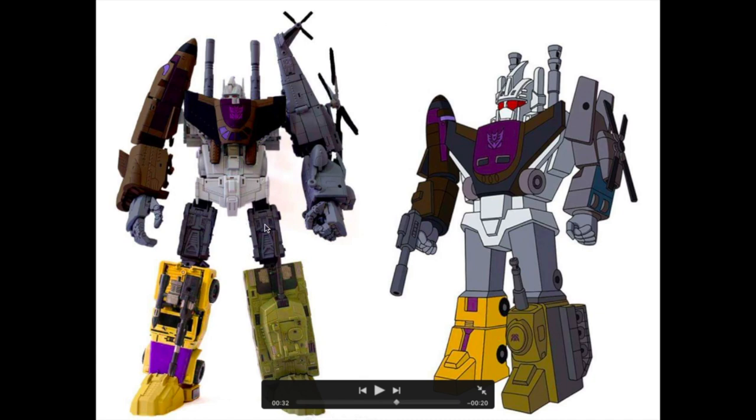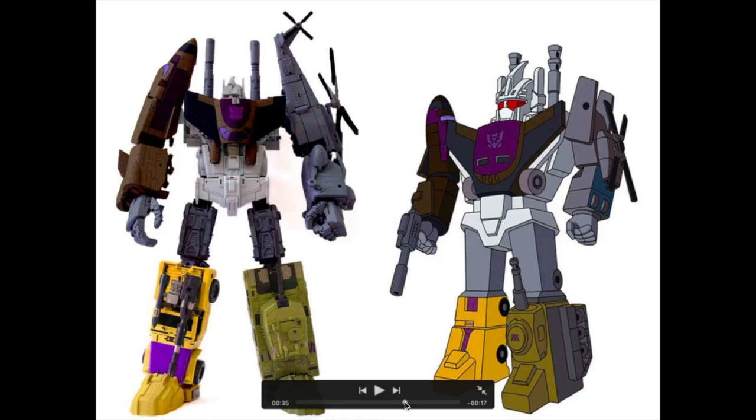Look at this — I think this is why people don't like this version of Bruticus: the leg thighs just look awful. The leg tank looks pretty good and the digibash version follows the cartoon pretty well. The foot here is painted green, the other foot is painted mustard. But here is my biggest gripe — look at the orientation of Swindle. This is not how Swindle is supposed to be oriented. If you look at the transformation, Swindle turns upwards — you see that hood? It turns upwards. So Swindle here is oriented incorrectly, and I don't know why Unique Toys couldn't get that correct.